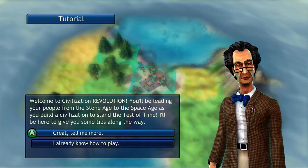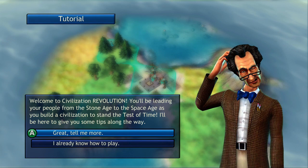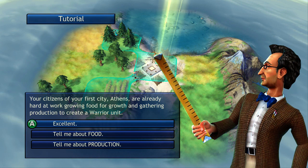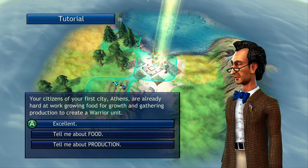Once we've loaded in the game on Chieftain difficulty, you'll come up with this screen asking if you know how to play. I'm just going to say 'tell me more' so you can see part of the tutorial. As you can see, you have your city here. You start off with a city on Chieftain. On any other difficulty, you have to build your own city by finding a good spot with resources — a good mixture is normally a good thing — and then you plant your city down.